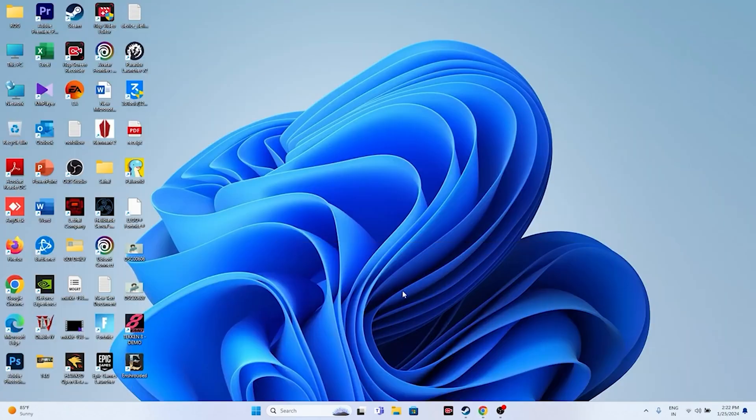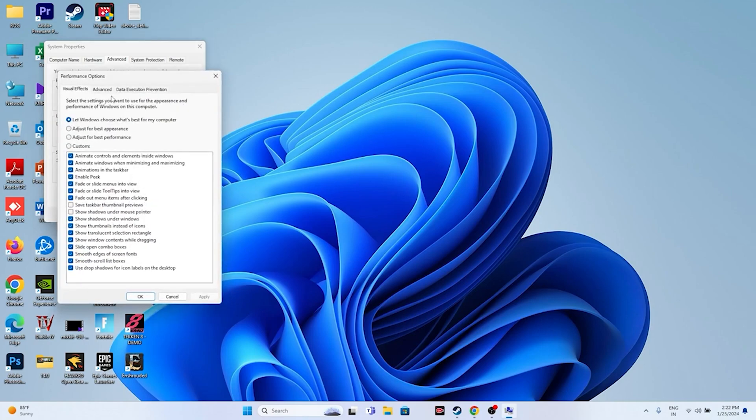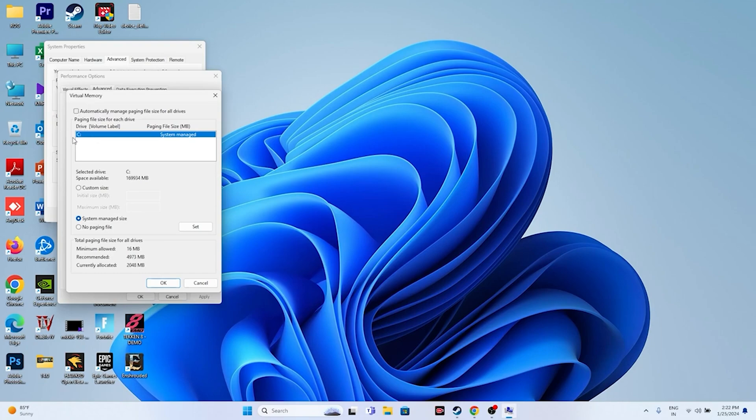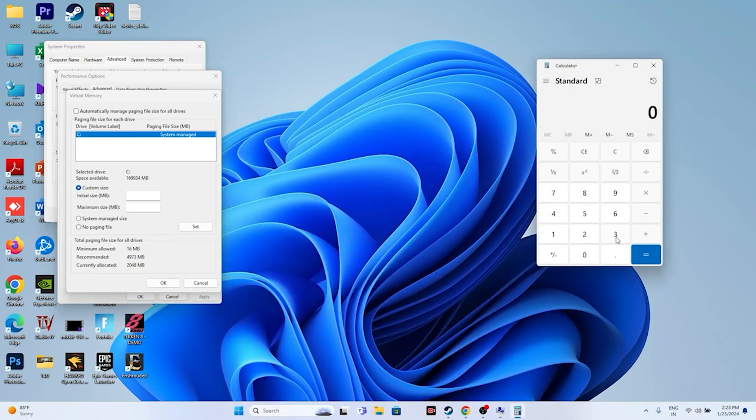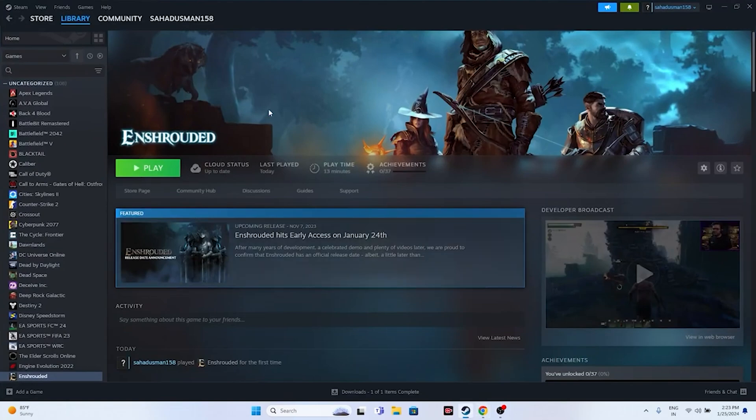Increase your virtual memory. Search for 'View Advanced System Settings', go to the Advanced tab, click Settings under Performance, go to Advanced again, and click Change. Uncheck automatic management, select your local disk (e.g., C:), and choose Custom Size. Set the Initial Size to your RAM in GB multiplied by 1024 multiplied by 1.5 (e.g., for 32 GB RAM: 32 × 1024 × 1.5 = 49,152 MB), and the Maximum Size to RAM × 1024 × 3 (e.g., 32 × 1024 × 3 = 98,304 MB). Apply the settings and try launching the game.